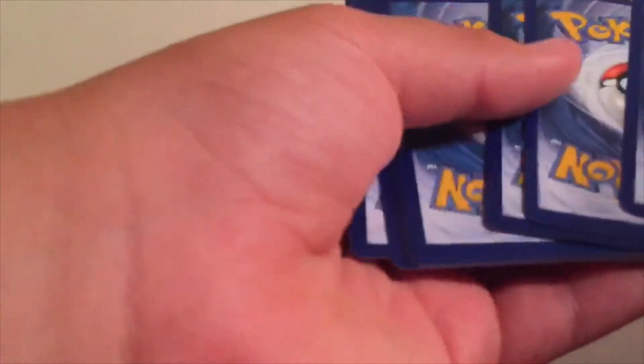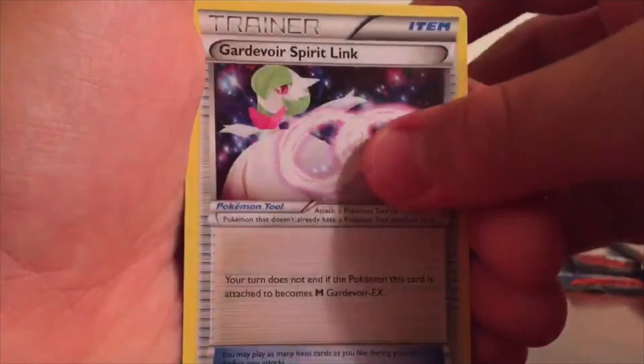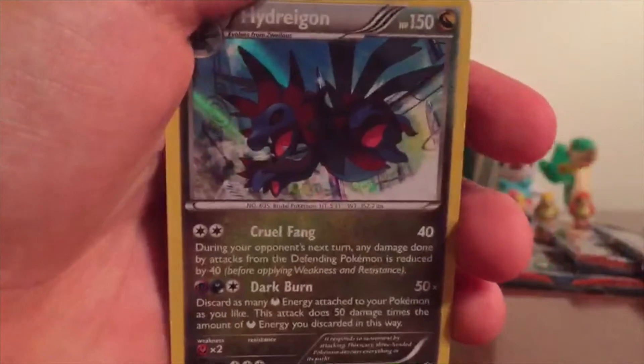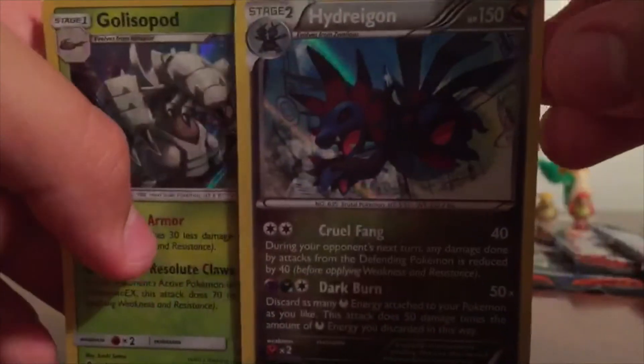And our final pack from the tin, which is Steam Siege. Good code card. It's going to be three from the back again. We've got Merill, Drift Bloom, Seedot, Fletchling, Clauncher, Armor Fossil Shieldon, Klefki, Gardevoir Spirit Link, a Shellos — nice — and a Hydreigon Holo Rare. Nice! So we got the Golisopod Holo Rare and the Hydreigon Holo Rare — no Ultra Rares in those packs, but that's still pretty good. I'll take that.